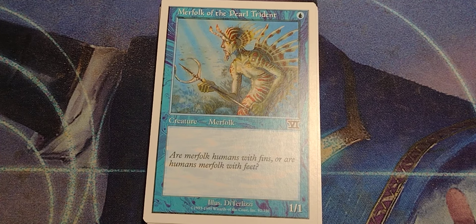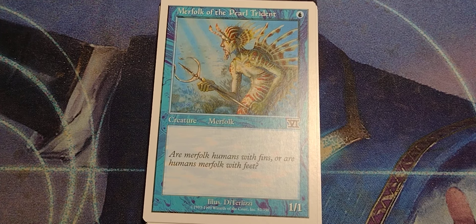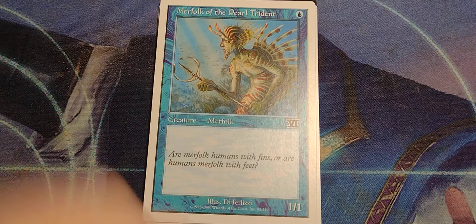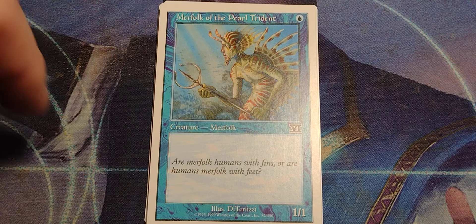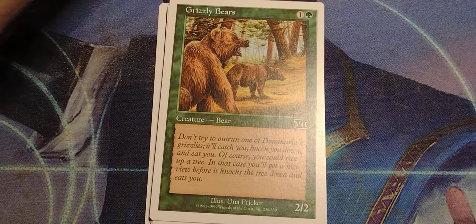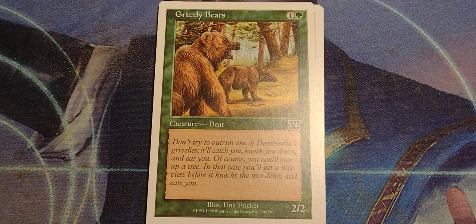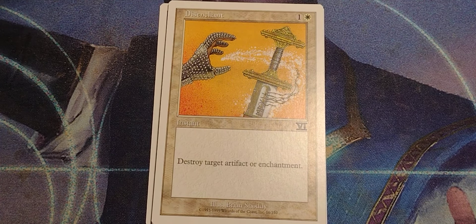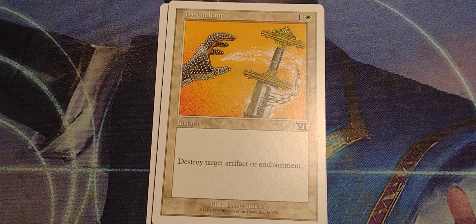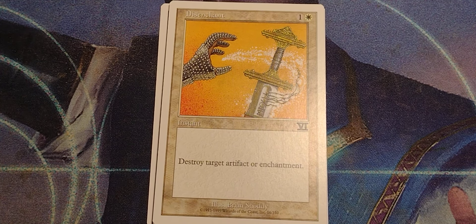Mirror Folk and the Pearl Trident. That's a classic. Single blue Mirror Folk. 1/1 with flavor text: 'Are Mirror Folk humans with fins or are humans Mirror Folk with feet?' I ain't getting into that one. Grizzly Bears. 1 and a green bear. 2/2 with flavor text. Disenchant — a staple of the game, then and now. 1 and white, instant. Destroy target artifact or enchantment.